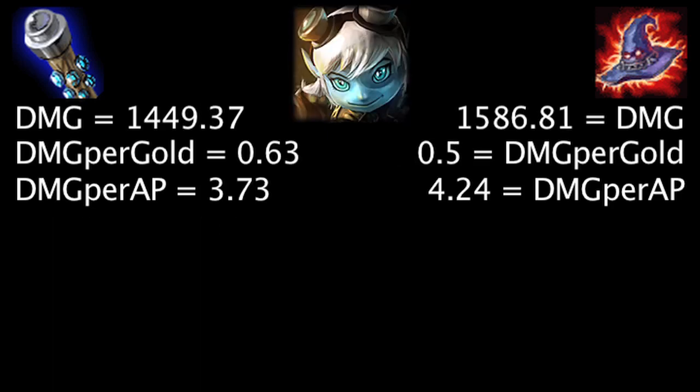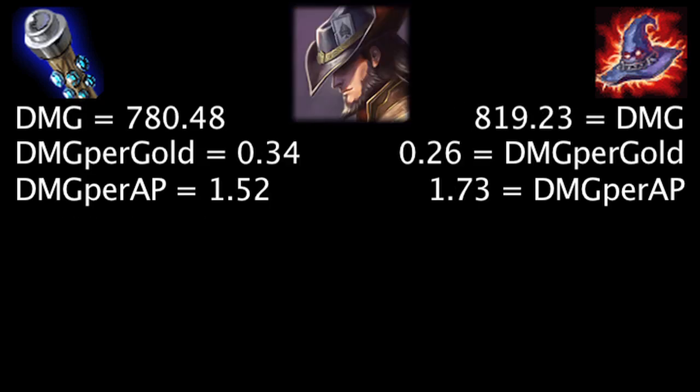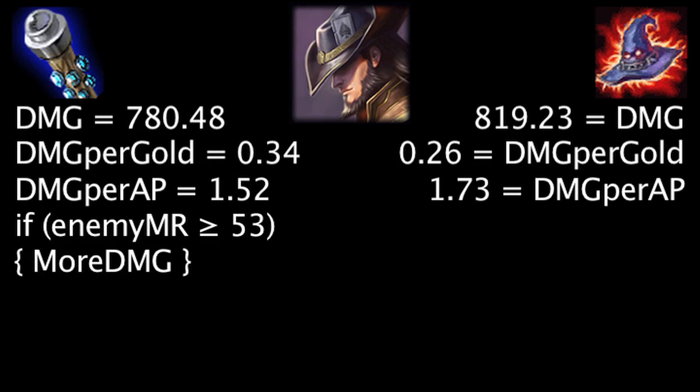On Tristana, at first the Death Cap will deal 137.44 more damage, the Void Staff will grant 0.13 more damage per gold, and the Death Cap will deal 0.51 more damage per ability power. Against 80 magic resistance, the Void Staff will deal more damage than the Death Cap. On Twisted Fate, at first the Death Cap will deal 38.75 more damage, the Void Staff will grant 0.08 more damage per gold, and the Death Cap will deal 0.21 more damage per ability power. Against 53 magic resistance, the Void Staff will deal more damage than the Death Cap.